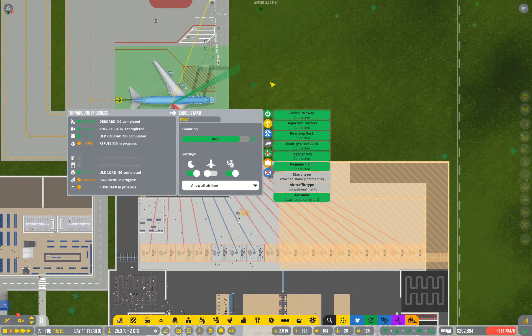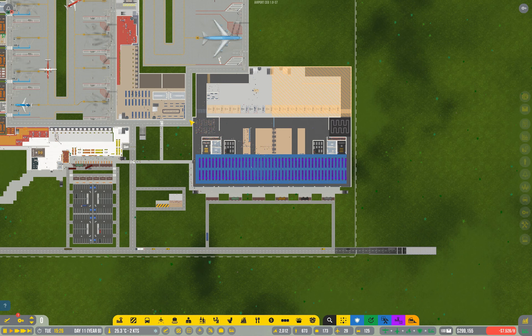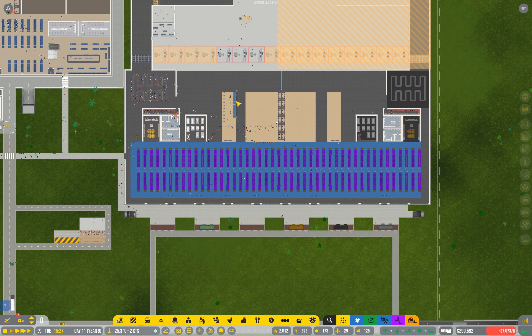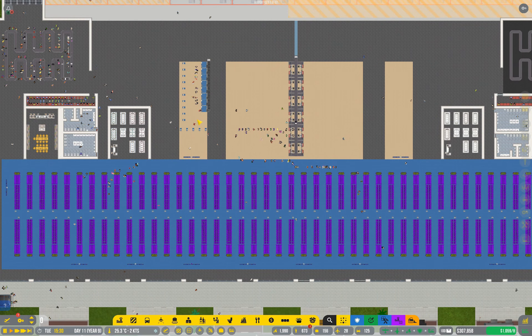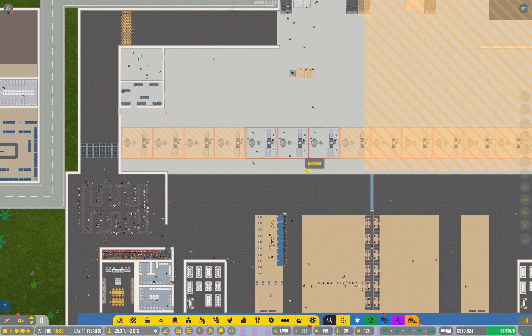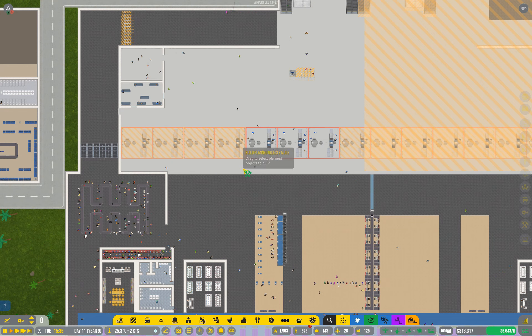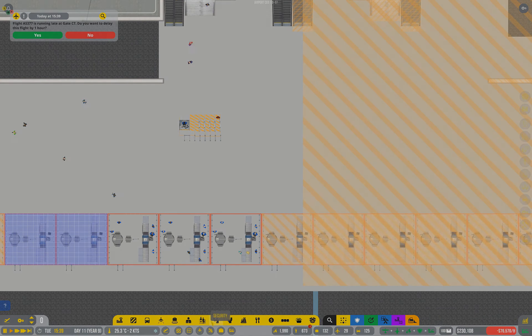As I've mentioned in the past it's always a good idea to keep an eye on your first flights when you're opening up a new section of your airport. I had several issues with mine — I'd actually forgotten to build the baggage security, I hadn't connected up my baggage claim correctly, and I hadn't actually activated all of my automated bag drops. So it's definitely beneficial to do one stand at a time. It also helps with the money situation, because now I've got a bit more money I can actually expand my security zone and think about getting some more passport control desks.